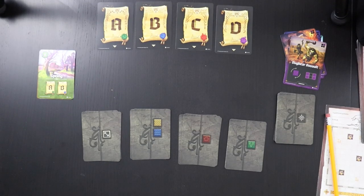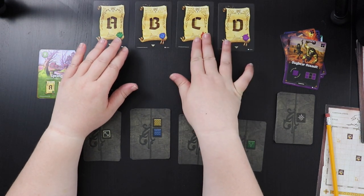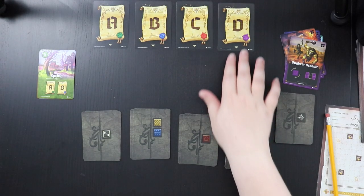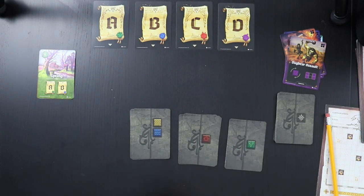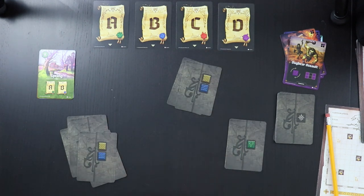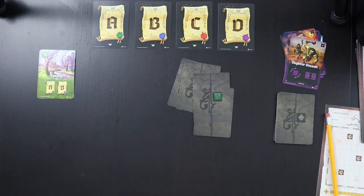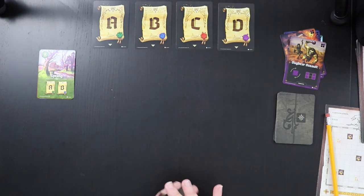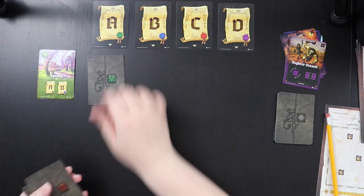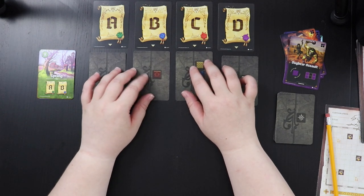Setup for this game is super straightforward. You lay out these decree cards A, B, C, and D — they help you determine how you score. You have four stacks of cards with separate backs, shuffle them up and grab just one from each stack. You're only working with four decree cards per game. Once those are selected, you randomly assign one to each of these decrees.